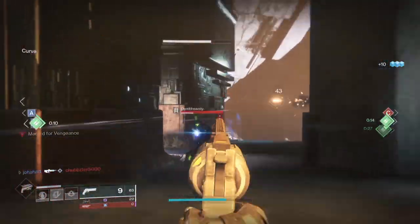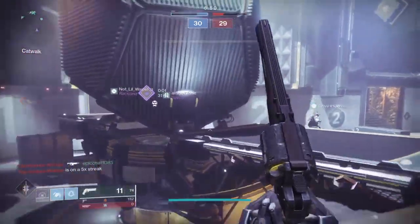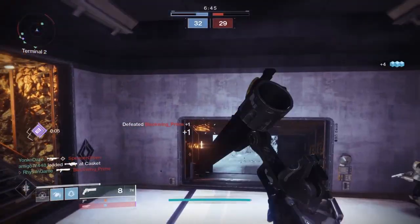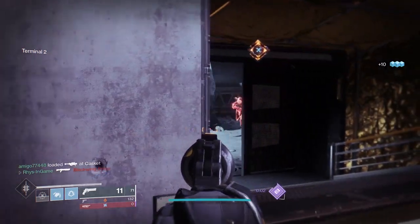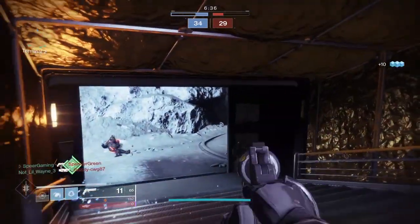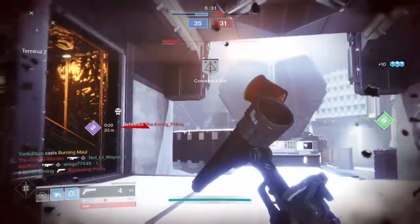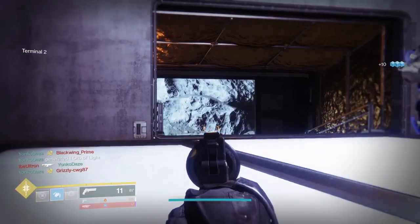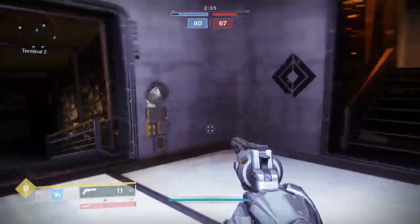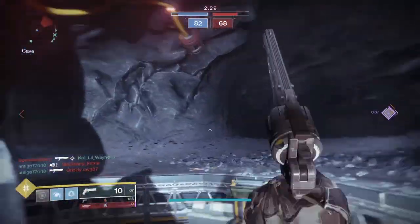Next up let's look at the sights for Dire Promise. You can get Fast Draw, Steady Hand, True Sight, Hitmark, Crossfire, or Sure Shot. Being on console, based on recent changes to hand cannons, stability is actually more important than range. Range does help, but the main stat you want to stack is stability, and that changes which sight you want compared to previous seasons.